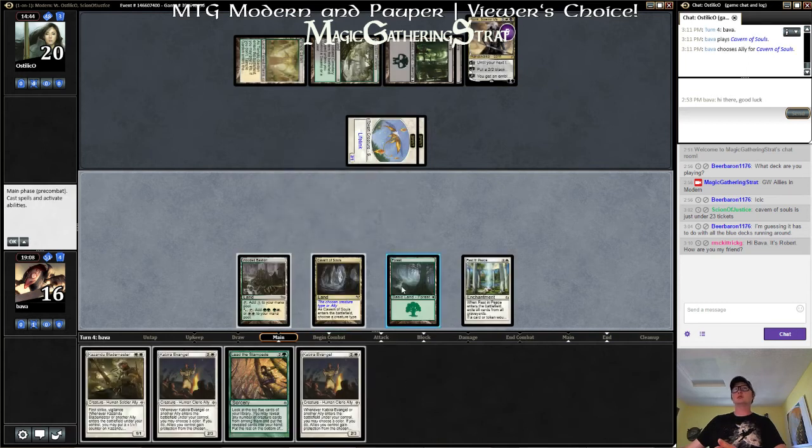Ally — we have three mana that we can spend on guys. We don't want to lead the Stampede yet. I don't think we want a Kabira Evangel yet either. Though if we did, we could pro-white and pro-black and hit Sorin — but these guys will keep smacking us around. Alright, I guess we gotta get the Evangel.